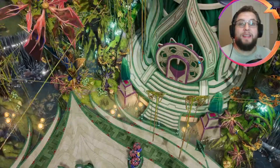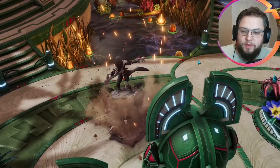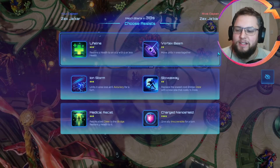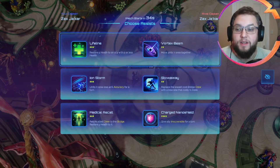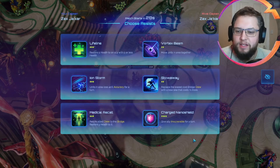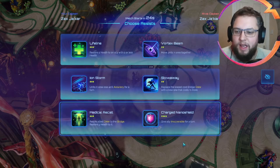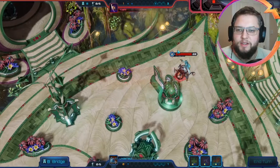We are back in the game. We've just dropped in and we're going to see what we come across here — we've got Zax versus Zax, so it's always a good start. We want to keep things alive — Vortex being the most powerful assist combined with Lifeline is probably really good for us. Stowaway won't help and Medical Recall is reasonable, but Vortex and Lifeline is too good to pass up. We're against a level 11 player called Yoshi, and we're on the draw.